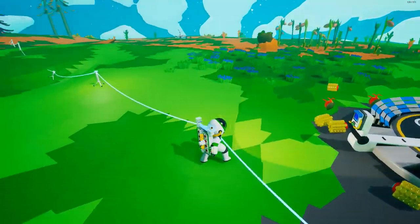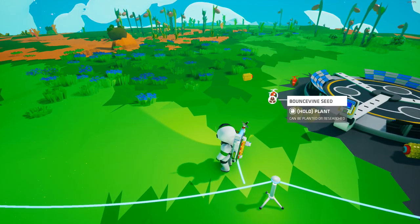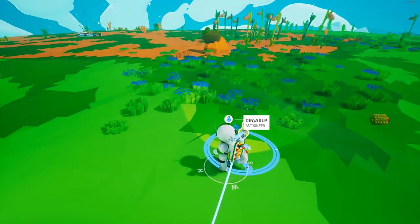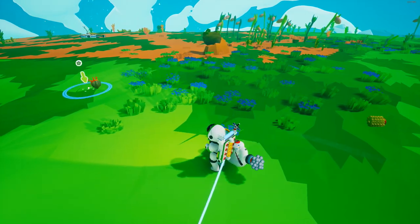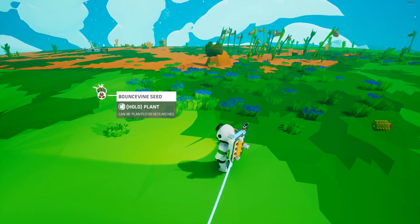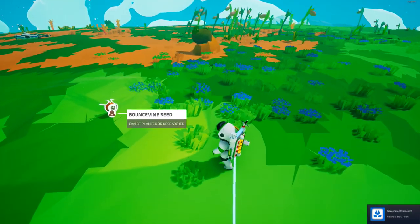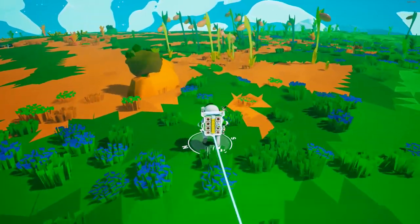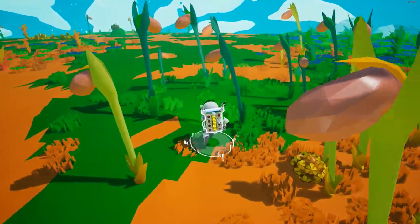We have a few tethers. I also found these seeds that we can plant — they're bounce vines. Not really sure what they do, but we can hold F to plant. Let me get it out of my backpack, put it on the ground, and hold F to plant. I'm assuming it's now planted. Never knew that there was stuff you could actually plant in this game, so that's actually really cool.